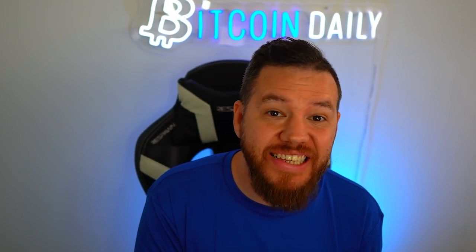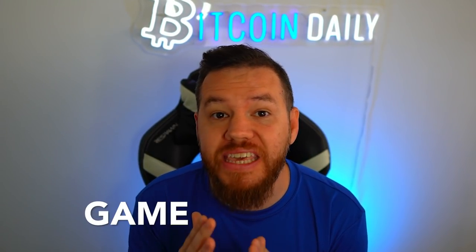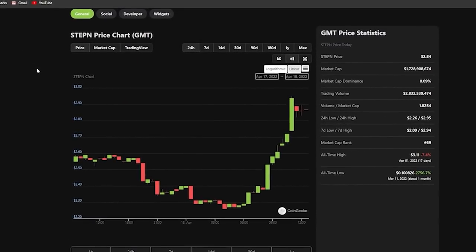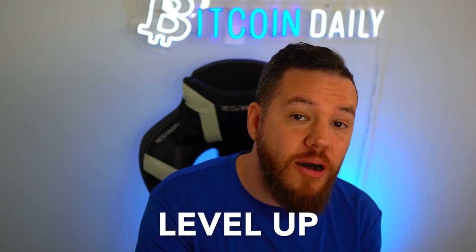If you've been having some issues logging in today, it's because Stepin has been pushing out a major update. Stepin released a major update that will be changing some of the game dynamics going forward. One of the biggest things released in today's update is that GMT is now officially live and part of the app. GMT's price today is up over 11%. In today's video, we will discuss how GMT will be used in the app — get prepared because you will be needing some GMT in order to level up to certain levels now.